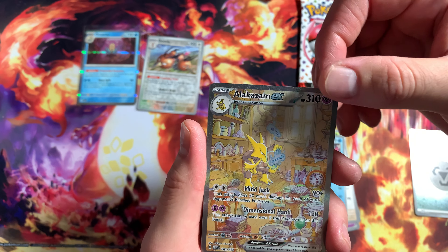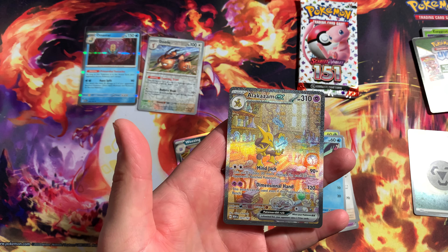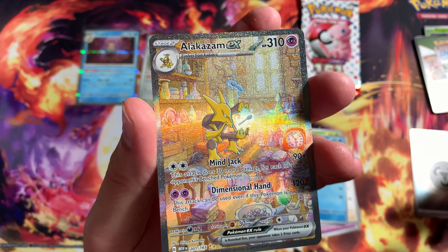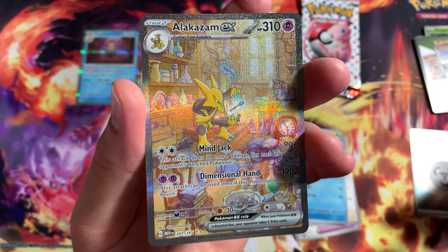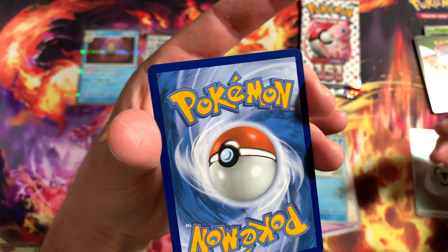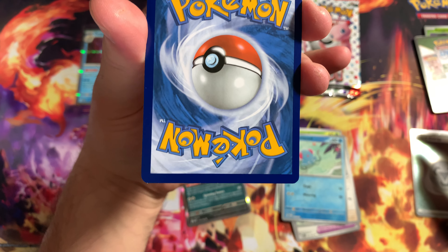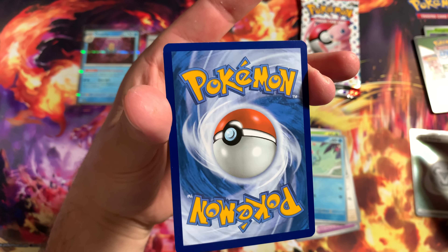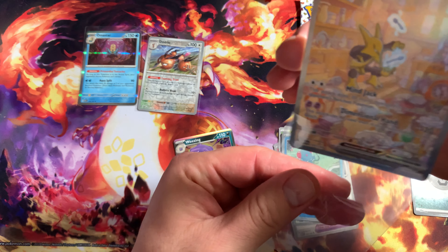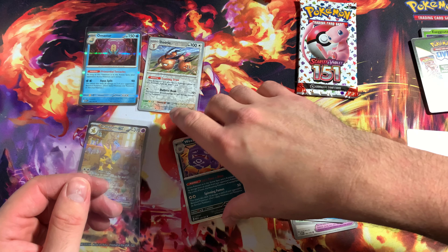Kind of scared to touch this guy. We got a Wheezing right here - I'll sleeve Wheezing real quick. Let's check out the condition on the Alakazam EX - bending his forks, his telekinesis. See how it looks on the back. Little spot right there in the side corner, one on the bottom corner too. Overall, I can't complain. First pack, baby let's go - got the Alakazam EX! That's the best pull of the day. Got your boy Wheezing too.